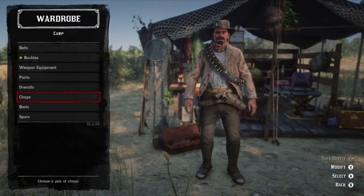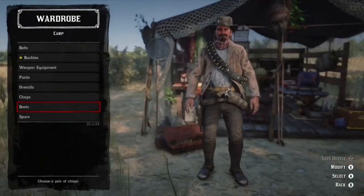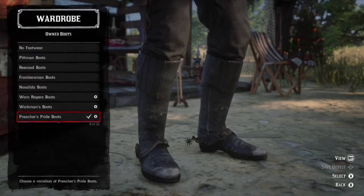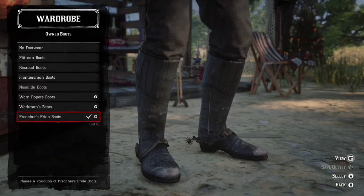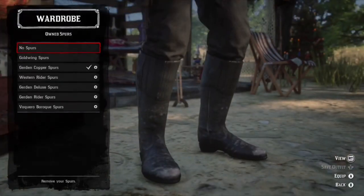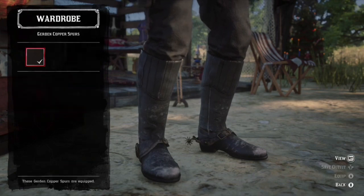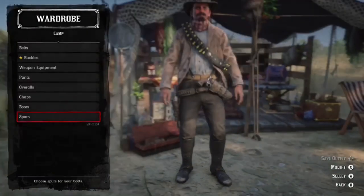No chaps. For boots, the closest I've found are the Preacher's Pride boots — these are pretty good boots. I think it was around $16, but prices change so double-check. Then you want the Gerdon Copper Spurs. These are also pretty easy to get and should be cheap, so that one shouldn't be too hard to do.